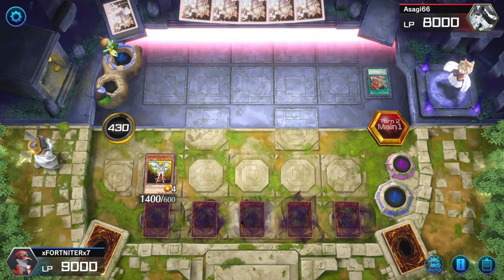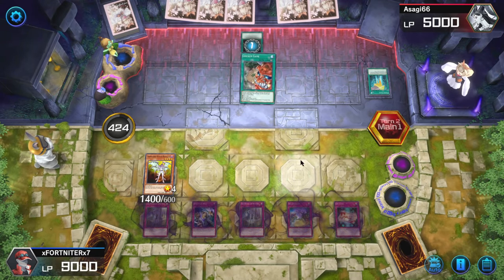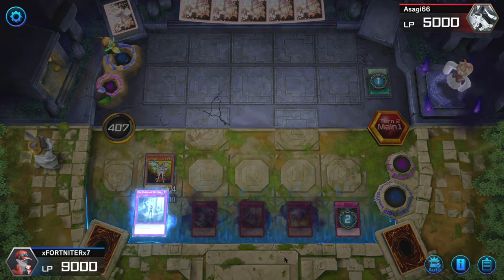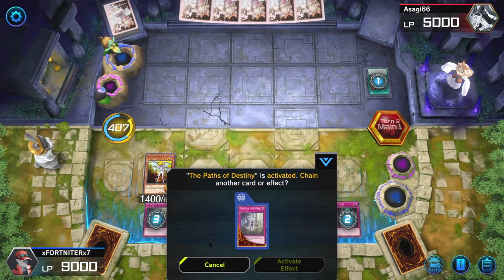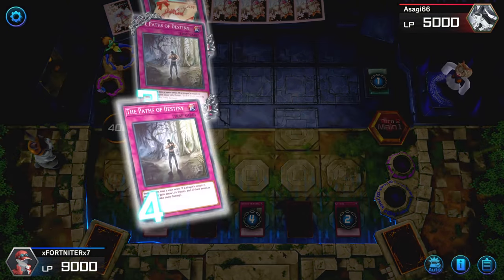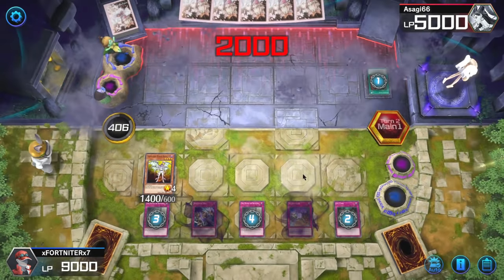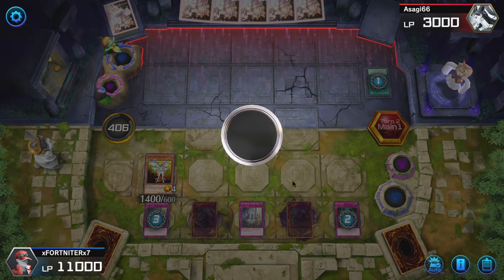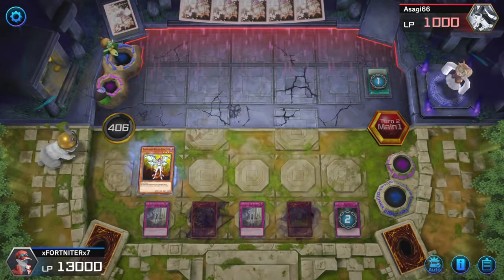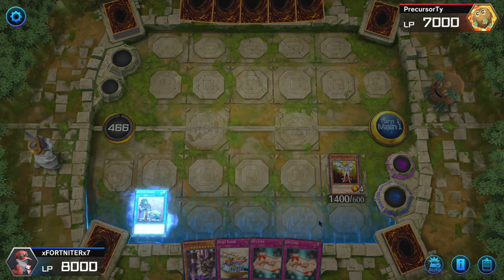That's so cheesy, dude. I actually can't deal damage through Chicken Game — countered. Wait, I can do it now, I can win now! Paths of Destiny. Bye bye, bye bye. Have a nice gift. Pot of Desires — please extend the play. Yes, yes! Wait, that's already game — that's two Gift Cards, game!